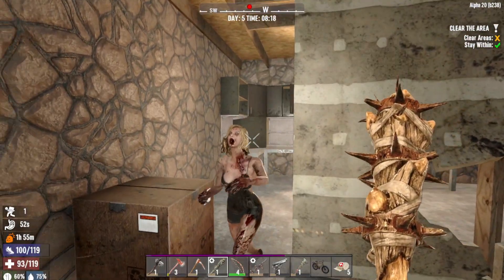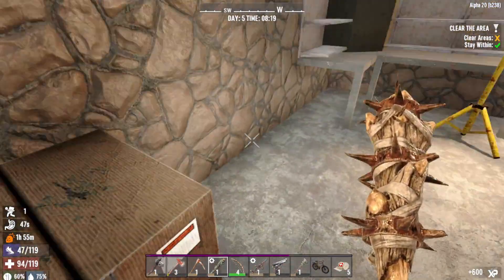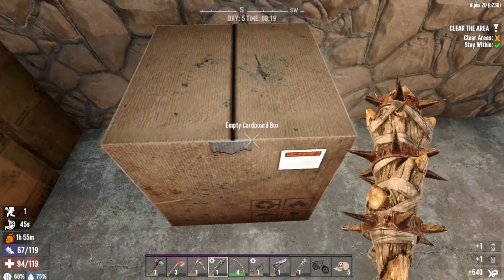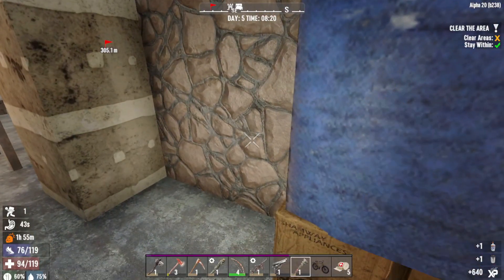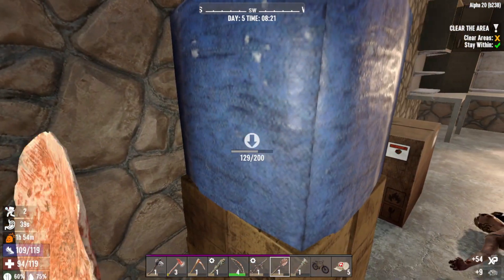There we go. How you doing darling? You're looking fine today. Okay, let's put the pistol away because I don't have any ammunition for it right now.